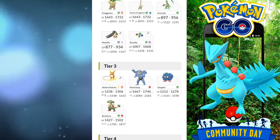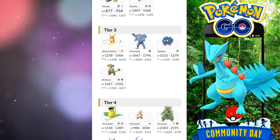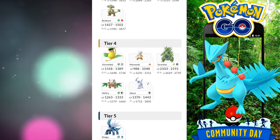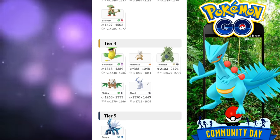On to the Tier 3 raids: we have Alolan Raichu, which can be a shiny; Machamp; Tangela; and Breloom. Moving on to Tier 4s, we do have Victreebel, Marowak — that's the regular form, not the Alolan — Tyranitar, Shiftry, and Absol, which can be a shiny variant.